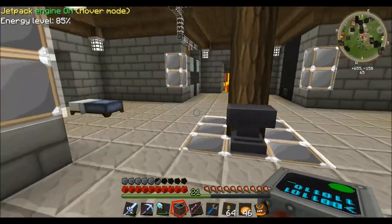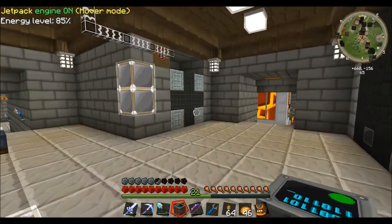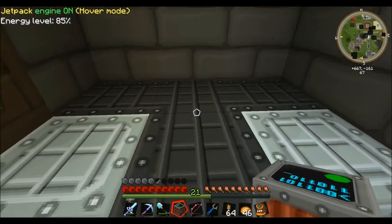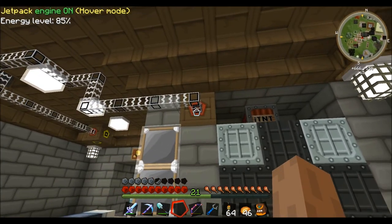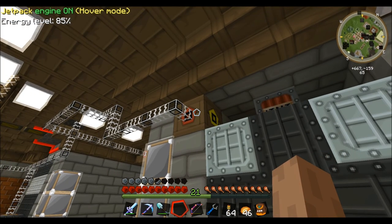Like with the industrial blast furnace, I first put the block down like this, ended up putting it right here and powering it, and it didn't work. You have to put the block at the top in the middle. That's the way it works for me.